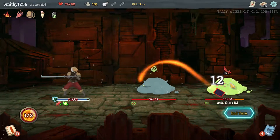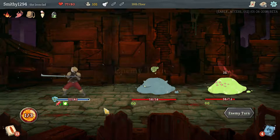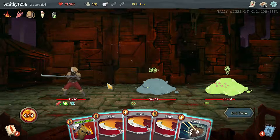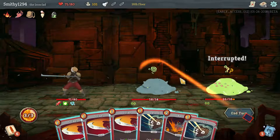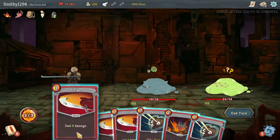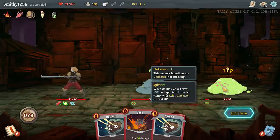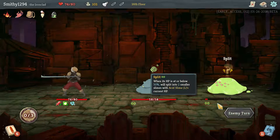We can deal 12 to you — you're not quite below the threshold, so you are going to hit us for 6, which is a bit annoying. But we've basically healed 6 over the last two turns so that's fine. You've made us frail, which is annoying, but you're not doing anything this turn. Let's draw first to see what we get — you're interrupted. Strike, Strike, Strike: let's get you as low as we can so when you split, the two small slimes are worth less.